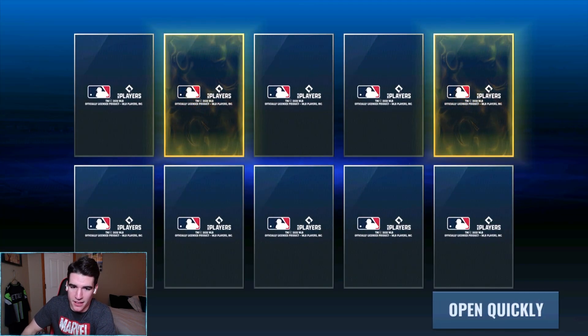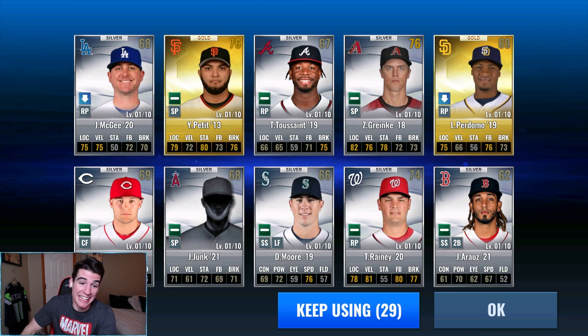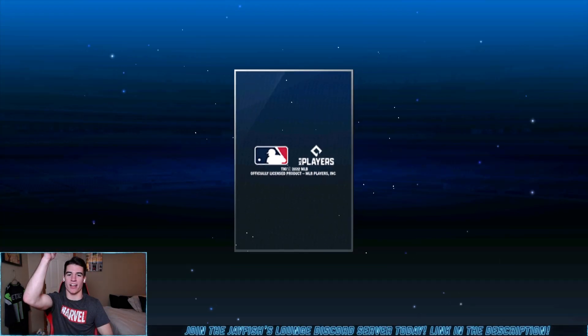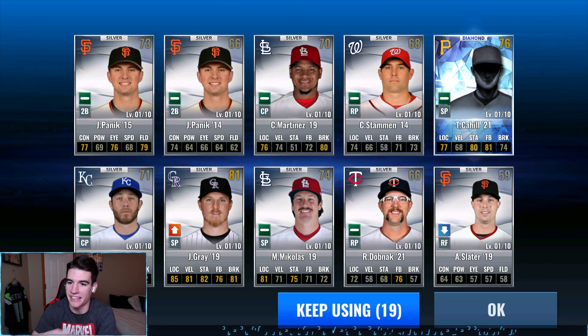Nothing on the first ten. McGee 20 shows up - does that mean something? I've technically called it, we did get Jake McGee 20, but it's not a diamond. Hopefully that's foreshadowing that we get him from the diamond pack - that's the one guy I want right now. Diamond right there - at least one diamond, I'll take it. That's exactly my guess, so anything after this is surplus.